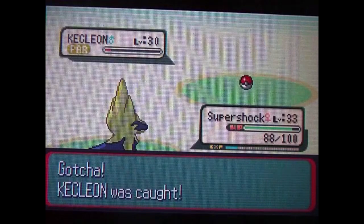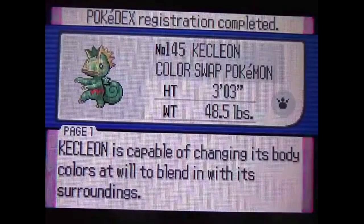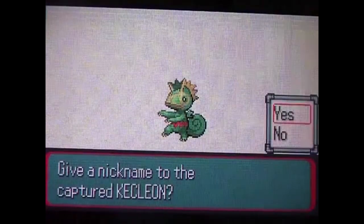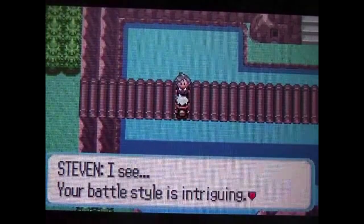Its catch rate is about average in my opinion — I have to look it up because I'm not sure what it is. But if we can get it down enough to where it's in the red and give it a status condition, like I luckily got paralysis, then it's a good chance to catch it. I'm not gonna give it a nickname. Oh, it'll be sent to the PC — how convenient!